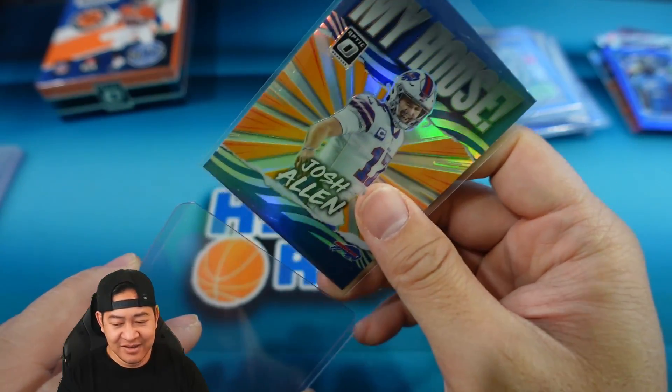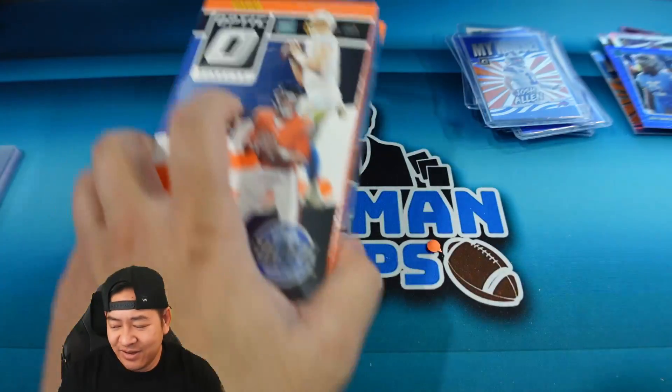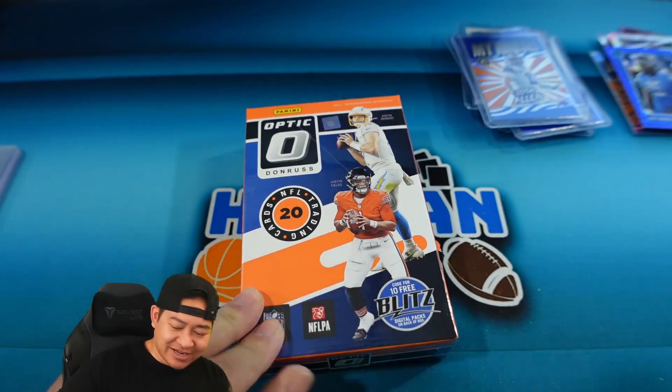There's an Ian Book and My House Josh Allen as well. I do remember his other picture being in that practice uniform too, so I wonder. Last hanger box here — so far they've been absolute fire.